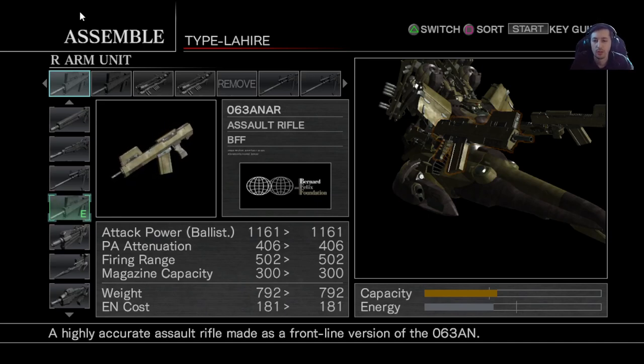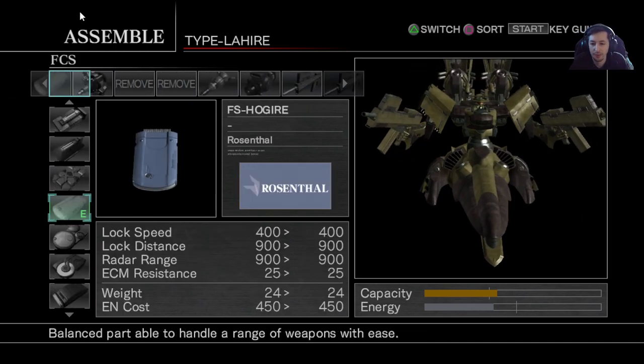Hey everyone, this is going to be my second video on Attack of the Carroterrier. The first one was an explanation of how to do it without cheese. I've had a lot of people ask me for an easy way to get S-rank on normal or hard mode that doesn't involve much skill, so this one is going to cheese it so enemies can't even shoot back at you.